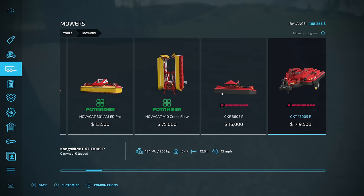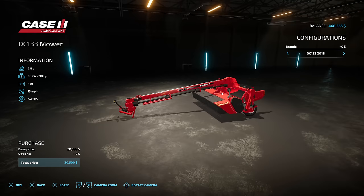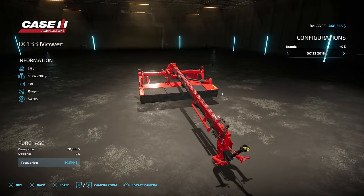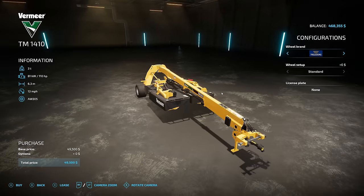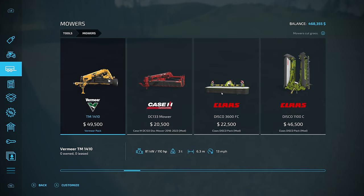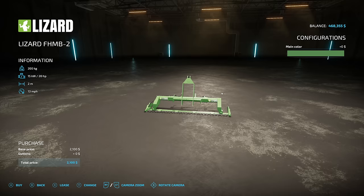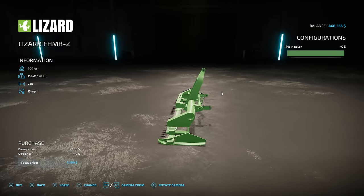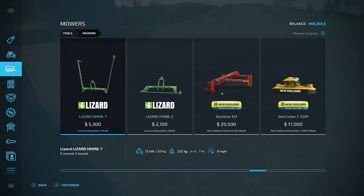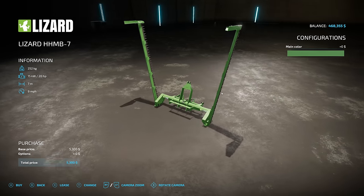There are a lot of options to choose from, which is very nice. I don't have everything installed, but we have a lot. I kind of like this one, but I don't like the 4-meter working width - it's a big field and I don't want to wait forever. We also have Vermeer stuff, but it has a weird angle to it. One set of mowers I keep coming back to is this set right here - the FH MB2 and 7. It's a 7-meter rear and 2-meter front, and I should probably make modded versions with all the colors of the rainbow, but they work.